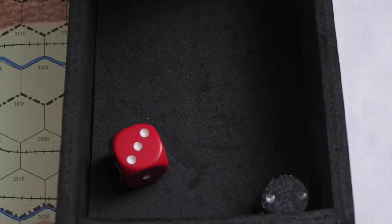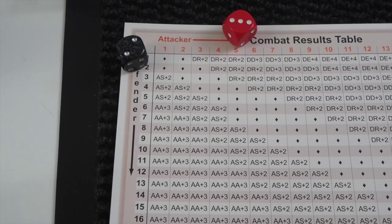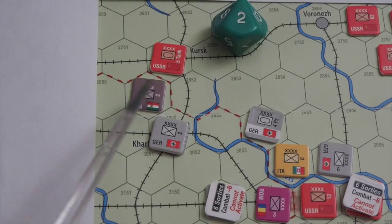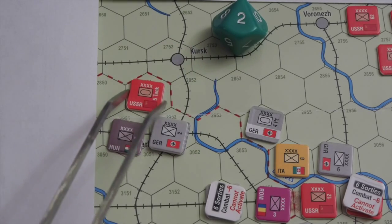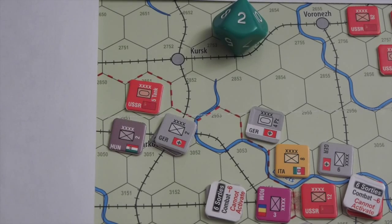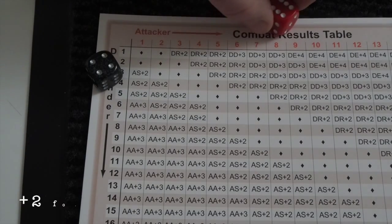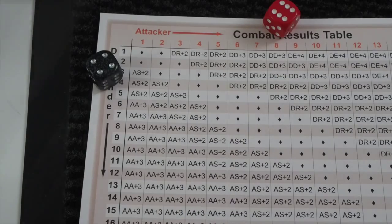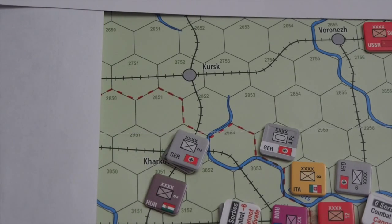Roll: 3-2. Plus 2 for the tank modifier, no negative modifiers in the open — defender retreats again. The Hungarians can only retreat here to maintain a gap. The Soviets advance but don't have enough move points to take Kharkov. They spend the last 2 points attacking the Hungarians yet again — plus 2 for the Soviets, nothing aiding the Hungarians. Defender retreats behind Kharkov. The 5th tank unit is spent — the Hungarians have been thoroughly chased away.